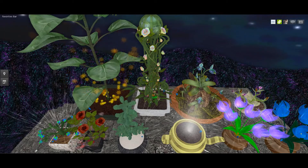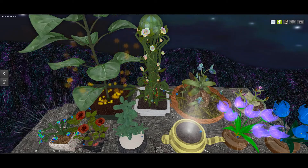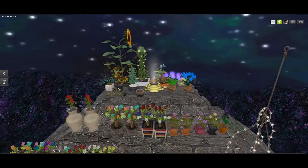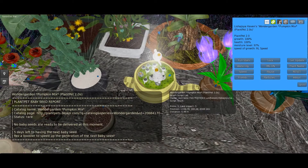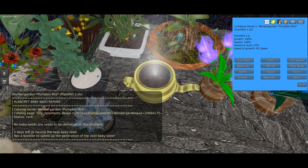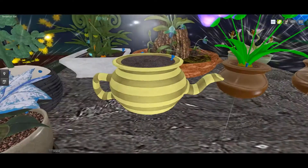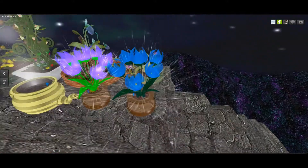If you share a sim with other avatars — say you share a quarter sim with people on other parts — you need to be careful because sometimes these will take up temp rez. They also cause lag if you're not careful, and some don't rez their parts. When you click on one, this one's got speed of growth at real life speed, which is the slowest speed possible, meaning I've let it grow to full maturity. The moisture level is 97%, health is 100, and growth is also 100.